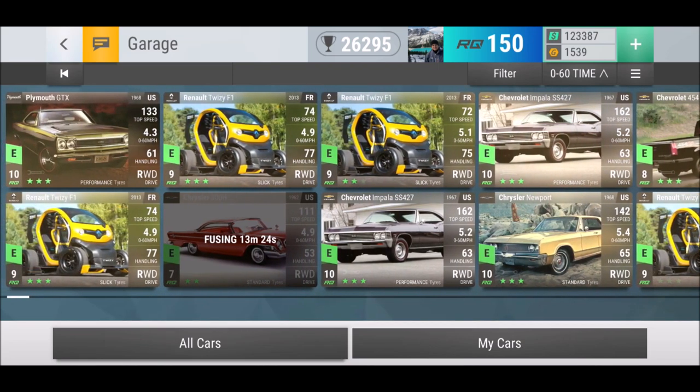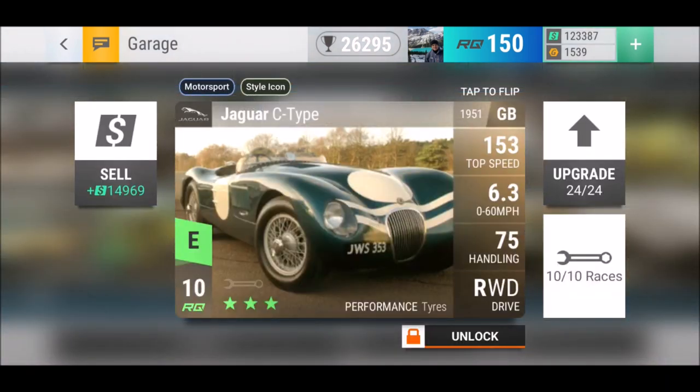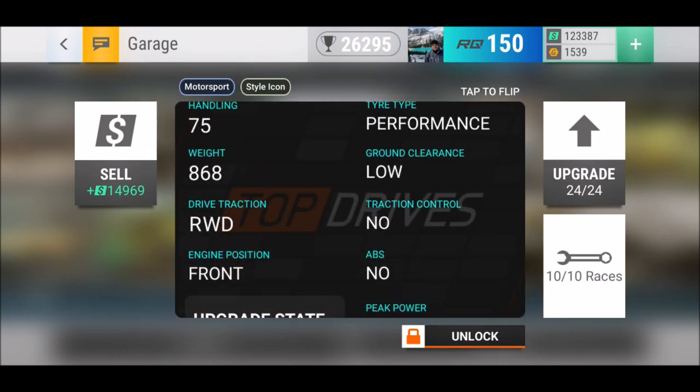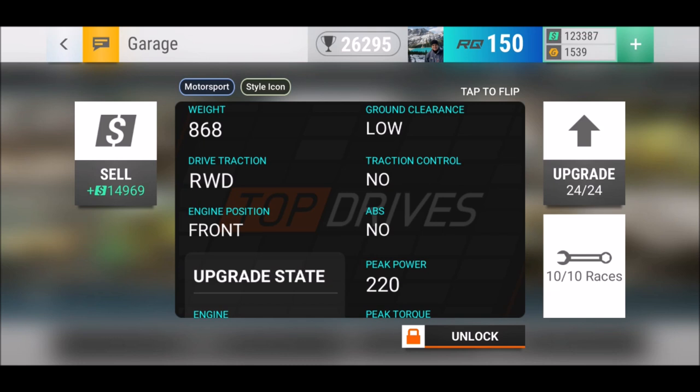The Jaguar C-Type — don't throw this in the garbage just because it only has 6.3, because it's actually a pre-1960s car and those are very rare. It's not a bad one: 6.3, 75 handling. Obviously since it's pre-1960s, you can't think about traction control or ABS — no driving assistance. It's just four wheels, a steering wheel, and your engine. The weight is pretty interesting at 868.